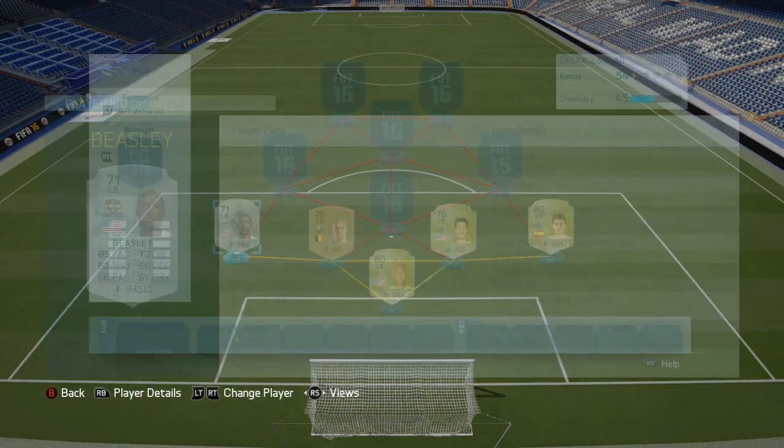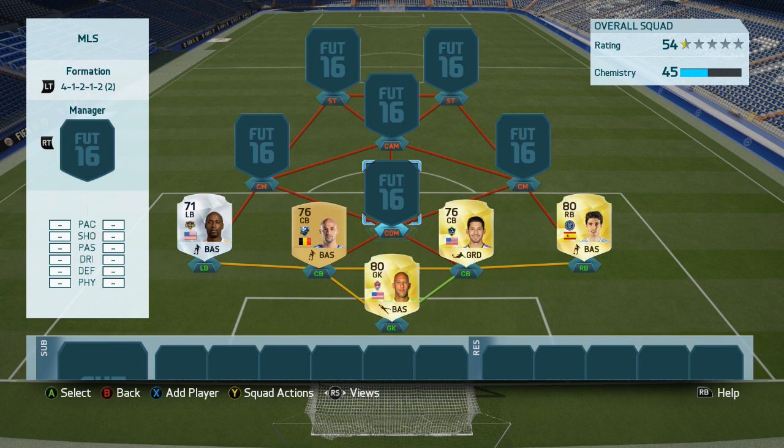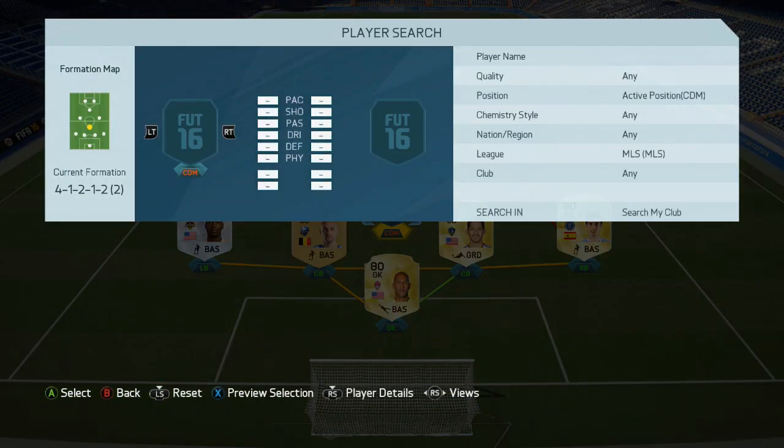And then we've got the pace man himself — we have got DeMarcus Beasley over on the left-back spot. I do like this card, very good player indeed. Do you guys remember his team of the season from last year? It was a very solid card indeed, and he plays very well as a silver.